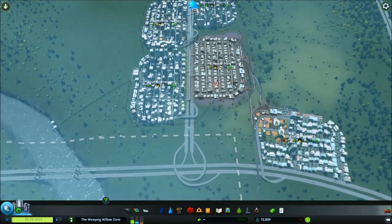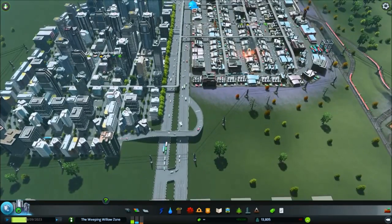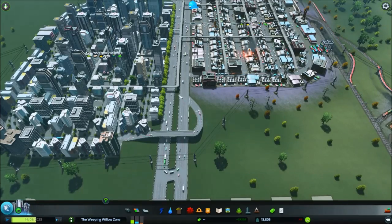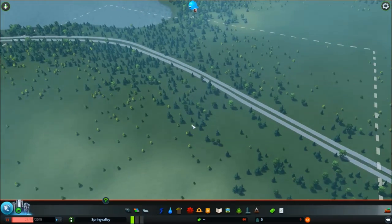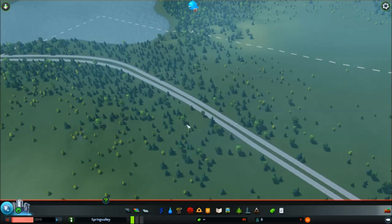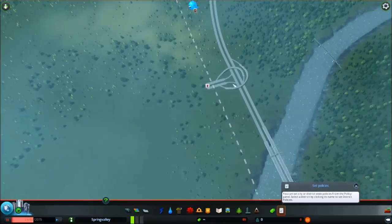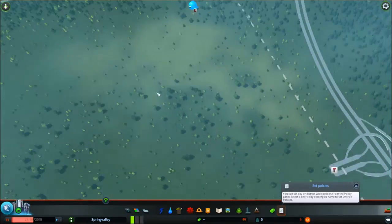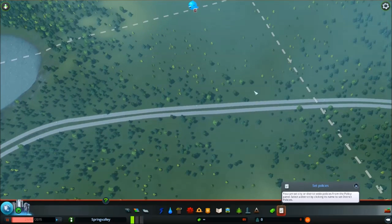As you can see here, all you have to do is plant them along a highway. If you've got two sections of highway going in opposite directions, you can plug in a Weeping Willow Zone — easy peasy, lemon squeezy. Your Weeping Willow Zone just needs a pair of highways. You can obviously build your own highways or plug it into an existing highway.